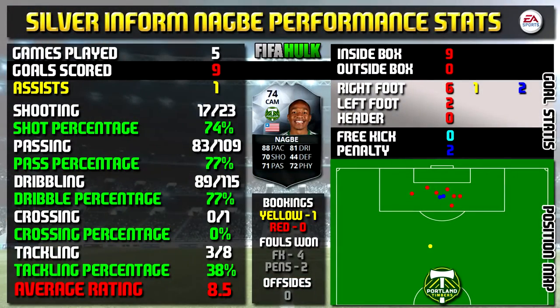Let's have a look at Nagbe's performance stats. In five games he did manage an amazing nine goals and only grabbed one assist. All of his stats are on the left-hand side there, and all the goal information is on the right. That bottom-right position map does show you where his goals were scored and where that assist was created from as well.